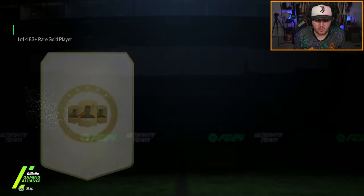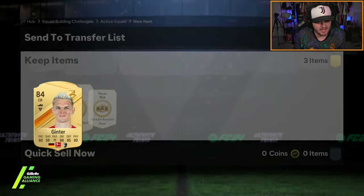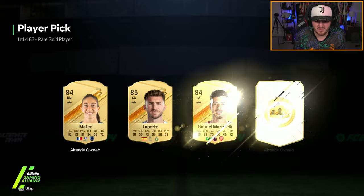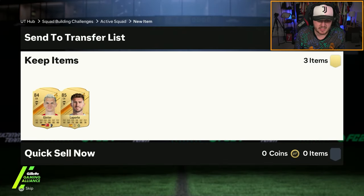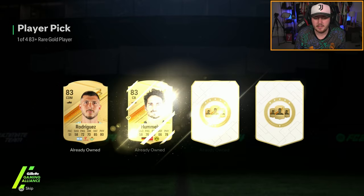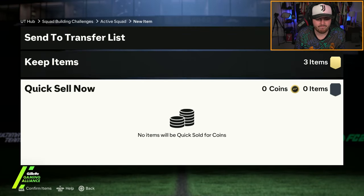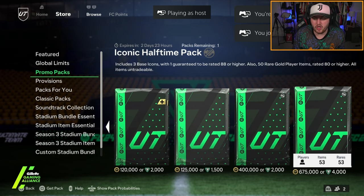My 83-plus player picks on my account - can we get a Fantasy FC card? Matthias Ginter is not a great start. Then Laporte - so 84, 85 - which means this has got to be Griezmann or owner. I mean I've got a Team of the Year, to be fair, so I can't complain too much.